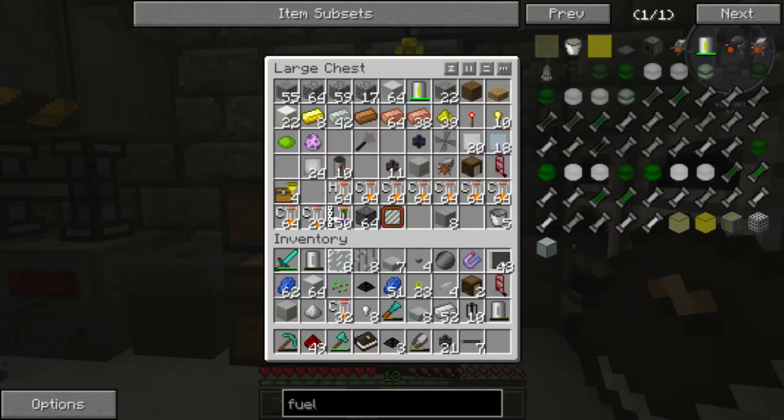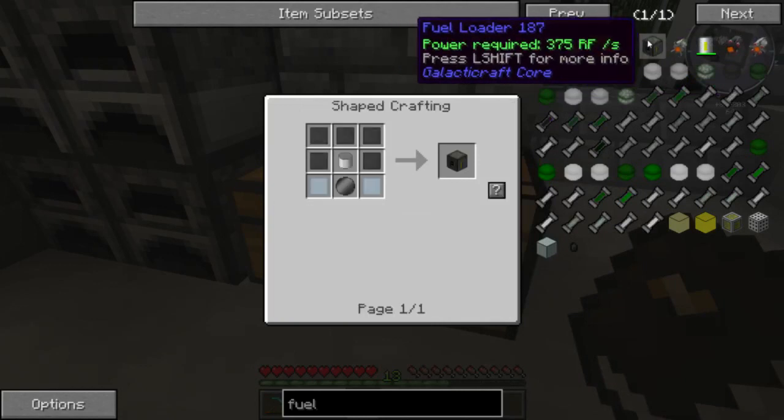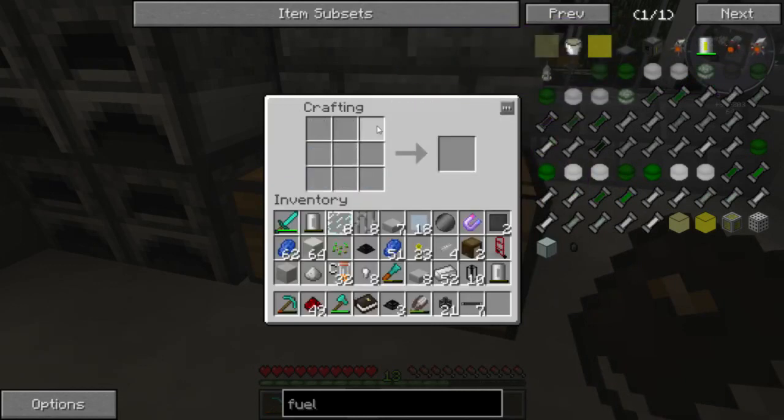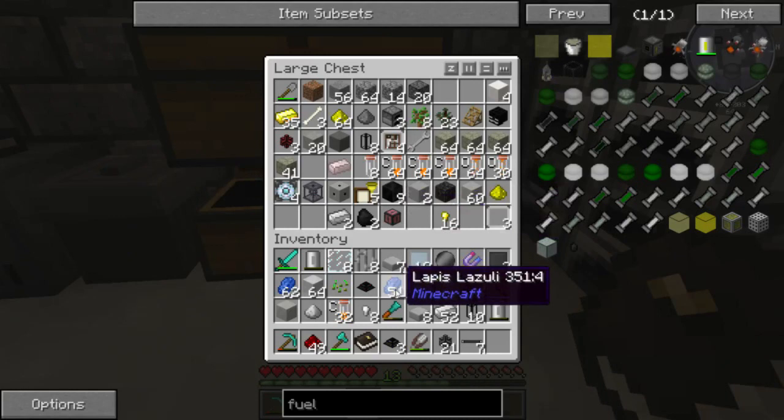Steel - got the two pieces of steel. That's all I need. Aluminium - yeah, I've got that. Fuel loader needs a tin can. Do I have a spare tin can? I've certainly got enough tin - I could probably just make one.